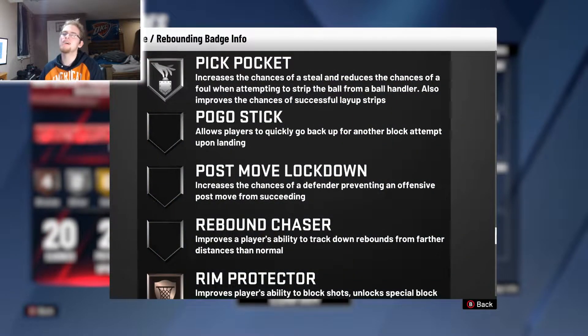Pick Pocket — you might think to put it at Hall of Fame to help with steals, but I feel like it doesn't do a very good job at Hall of Fame. I feel like you can leave it on Silver and have just about the same chance of stealing the ball as you do when it's higher.